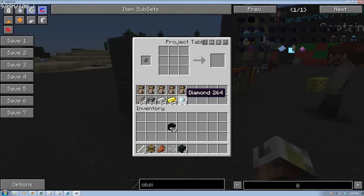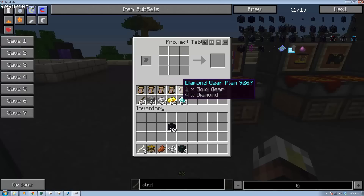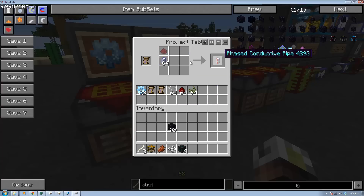Phase pipe is really easy, except for the fact you need diamond gears. You need to make wood, stone, iron, gold, then diamond to get a diamond gear. You slap two of those together and get a phased transport pipe. Then you put redstone on top of a regular phased pipe to get your conductive pipe, and you can do the same thing with pipe waterproof to get phased waterproof pipe.